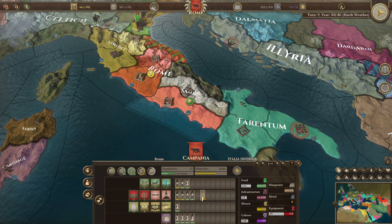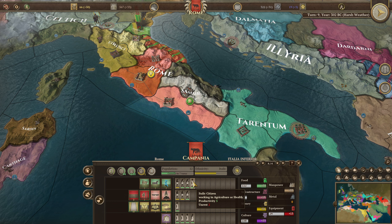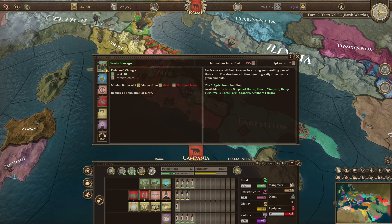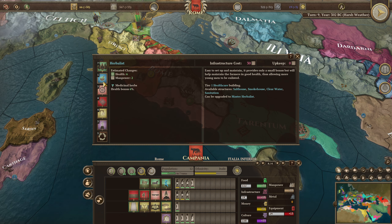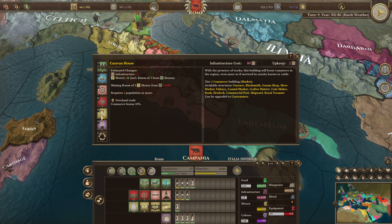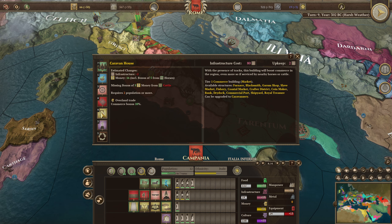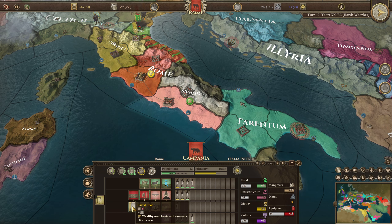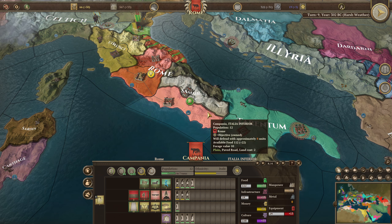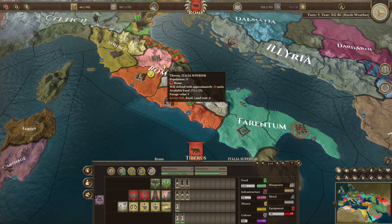Growth is increasing nicely, although we probably want to put some more people into growth if we can. What could we get here? A Caravan House — 16 cash, that is nice — and a commerce bonus, another commerce bonus. I think we'll go with that, we'll start making money from this place. We're bringing 56 per turn in Campania — that's a very, very nice province.